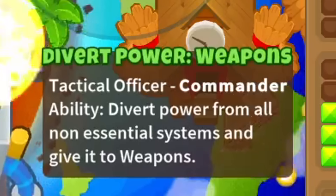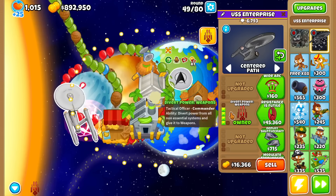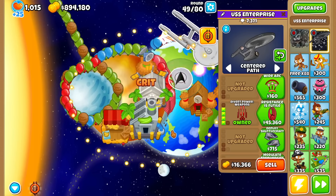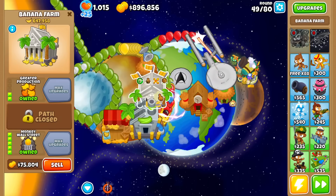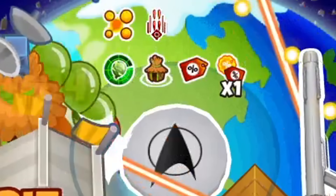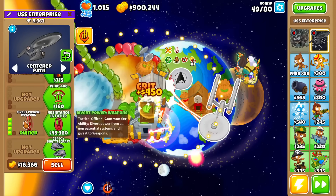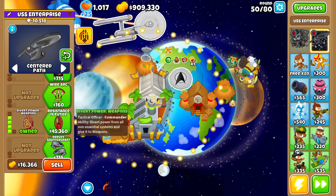This one diverts power from all non-essential systems and gives it to the weapons. I don't know what that means but I'm determined to see what it does. Does it siphon power from other towers? Well, for one it slows down the Enterprise — I think it's just a temporary buff. You can see there's a little icon indicating it's slowing its orbit, and in exchange it does extra damage. Pretty cool.